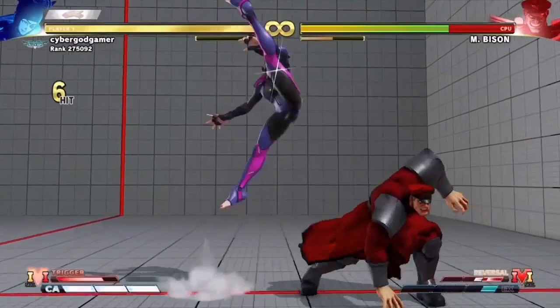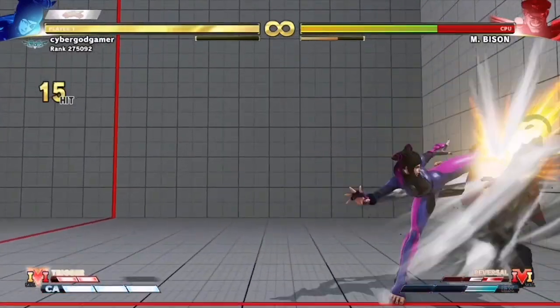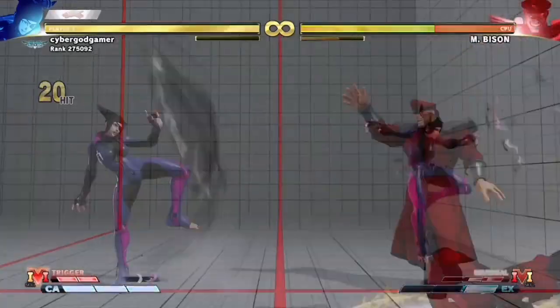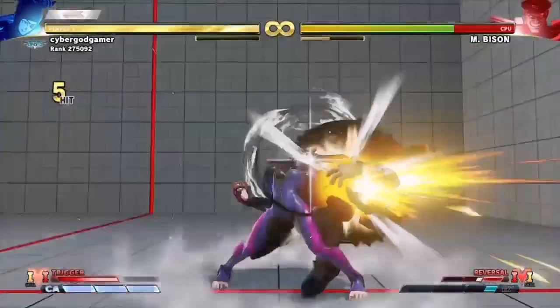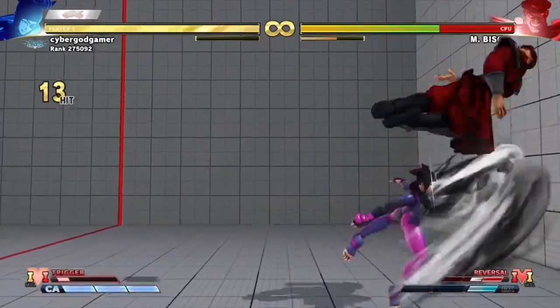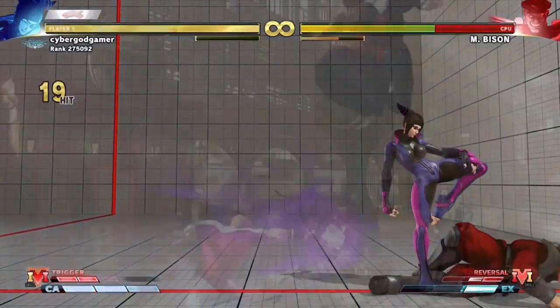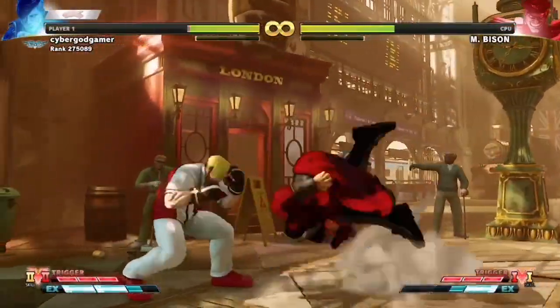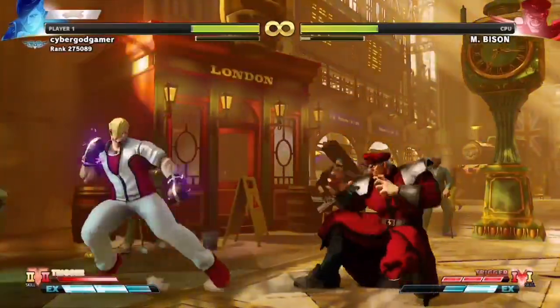I would get players that spend five minutes setting up their board just to bring out that monster. Then I would special summon Cyber Dragon during my turn — which is not a card effect; because I control no monsters, I can special summon this card. That's the summoning condition of Cyber Dragon. Then I would send Cyber Dragon and their monster that they spent five minutes setting up to the graveyard to summon Chimeratech Megafleet Dragon.